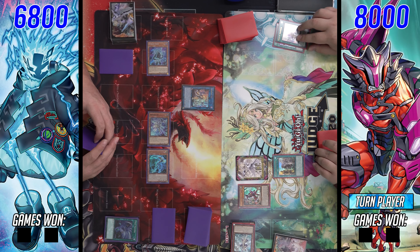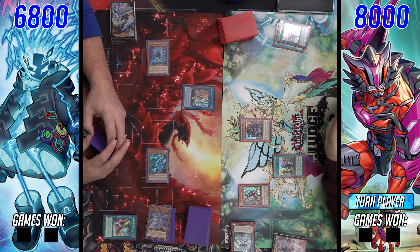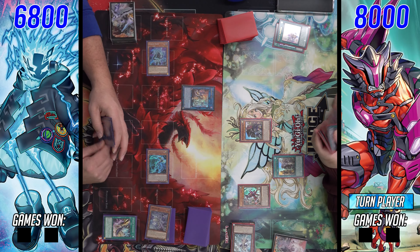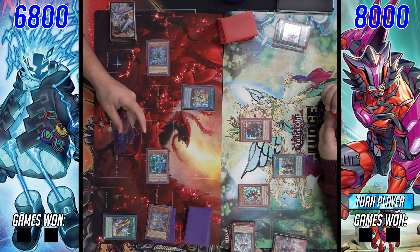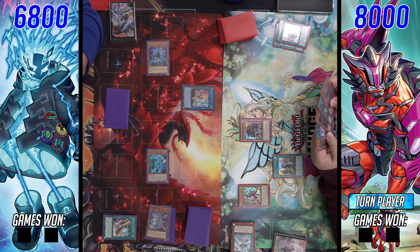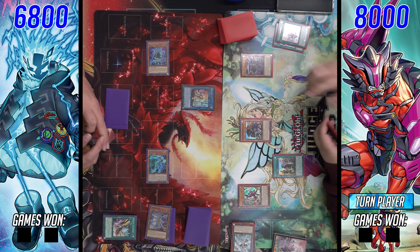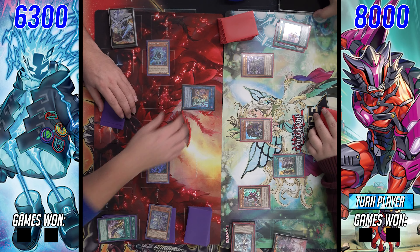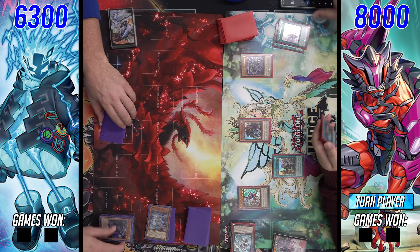Griffin Rider being a level seven is really good too, working in synergy with all the other Kashtira monsters being level seven, giving access to some cool rank sevens. I'm now realizing this is Scareclaw Kashtira — I'll have to change the thumbnail I already made. We see him activate Pot of Prosperity revealing six: Visa Starfrost, the Scareclaw field spell, Enchantress, and a couple others — he gets Enchantress, which is huge.